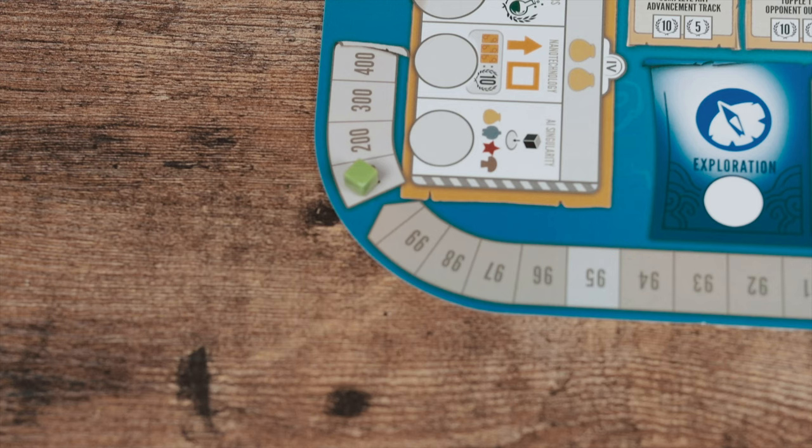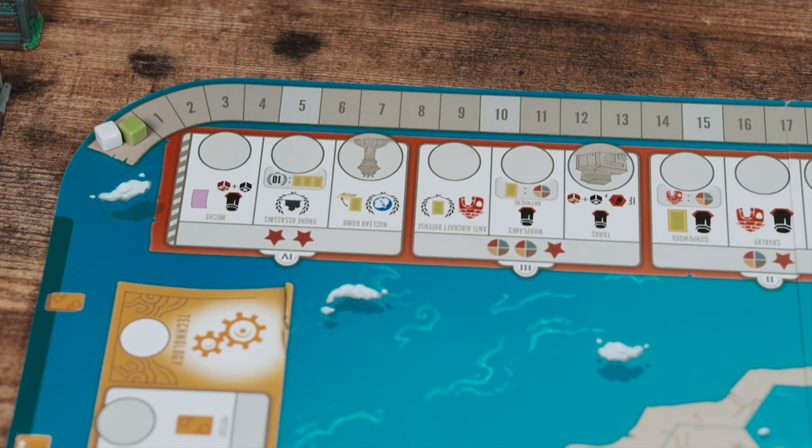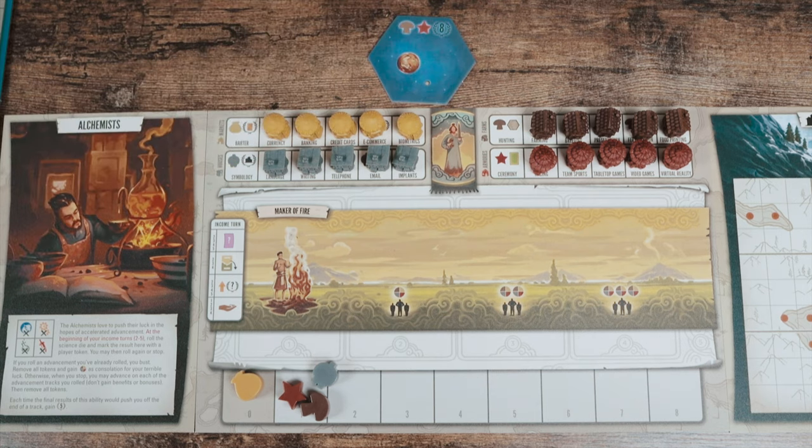Move your marker to three on the score track. If you ever go past 100, place one cube at 100 and start your cube over at zero. Once you keep advancing in the exploration track, you'll eventually reach the space tiles, which give you a ton of bonuses. Just grab a tile, place it face up in front of you, and gain the benefits listed. You don't align space tiles together. Once all space tiles run out, that's all you have for the game.